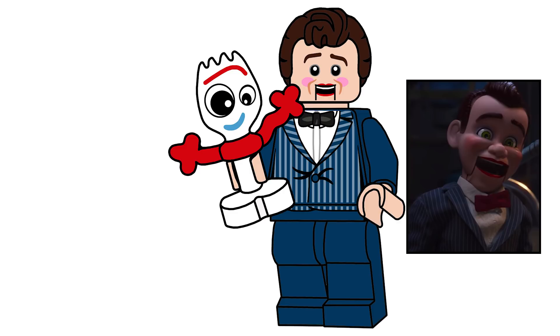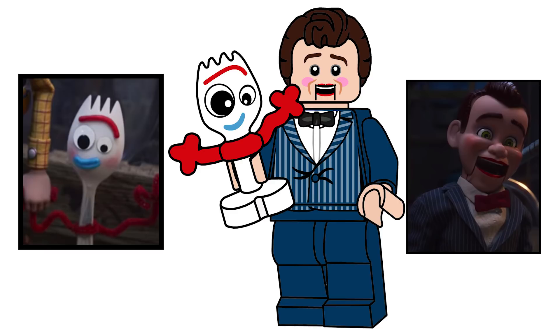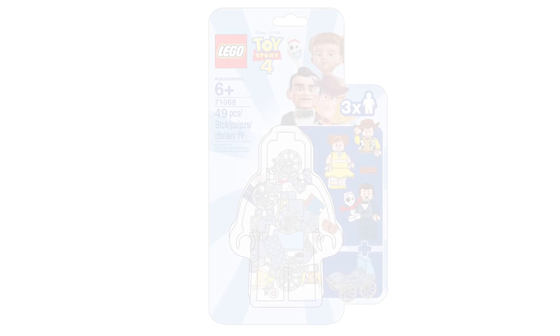Besides the bowtie, he is different from the one from the series because he has a totally new facial expression with his mouth open and a really creepy look. Forky is also included with Benson, and he has a new face print with a cute smile, showing him being totally oblivious to what's going on around him. Those are the three figures and the spork included in the set.